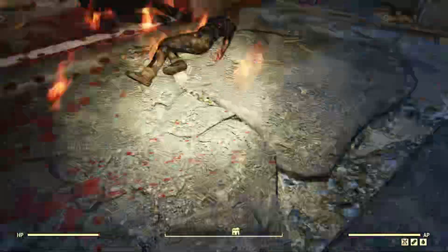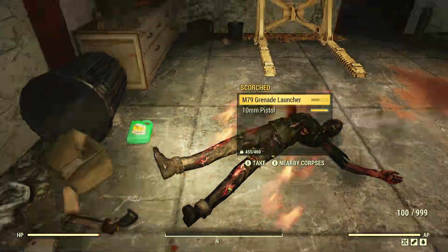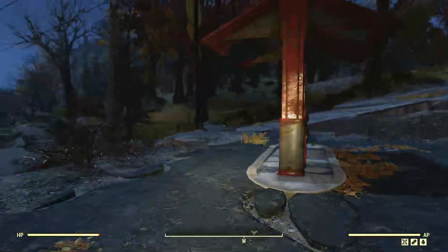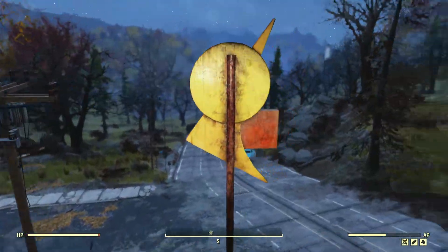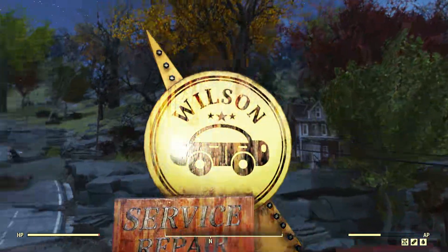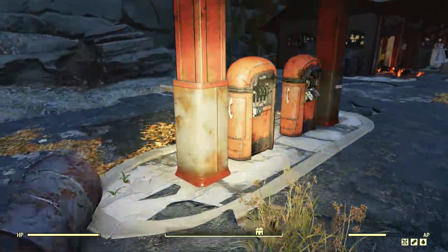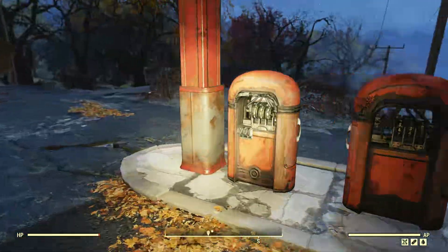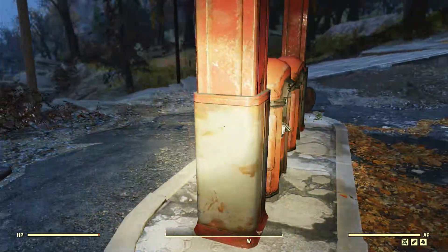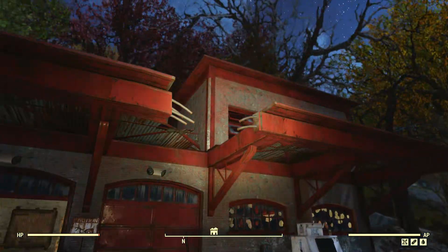It's odd that this place is still scorched - I knew it was, but I'm still surprised they haven't changed the enemy at this location. This is of course an auto repair place belonging to the Wilson Brothers. There's actually no lore on who the Wilson Brothers were, but here are their gas pumps and the main building.